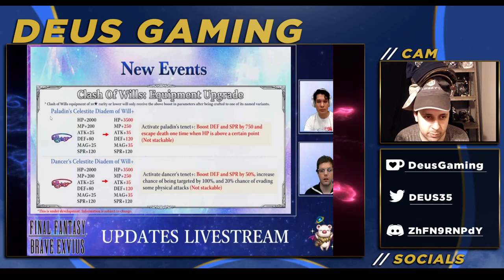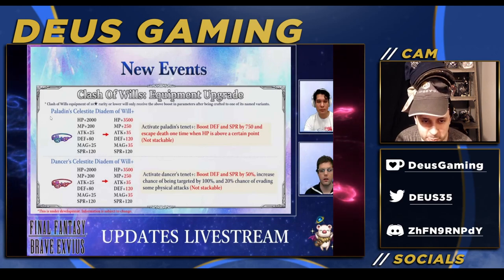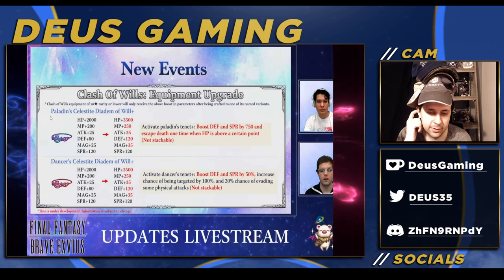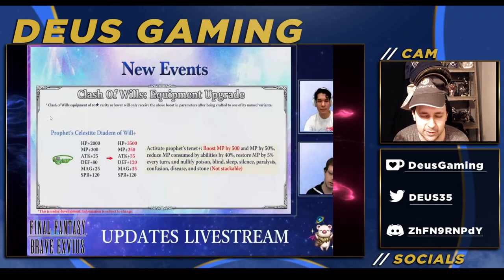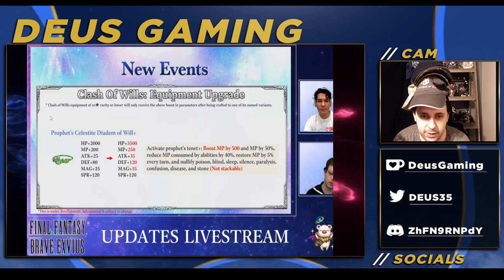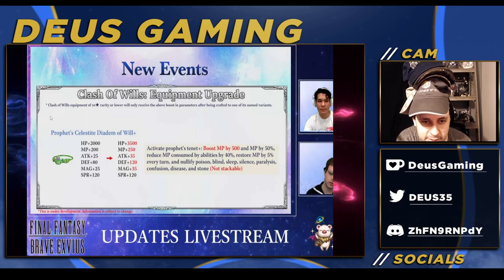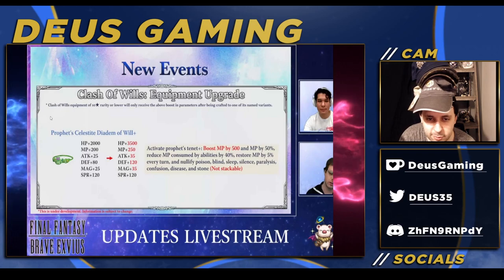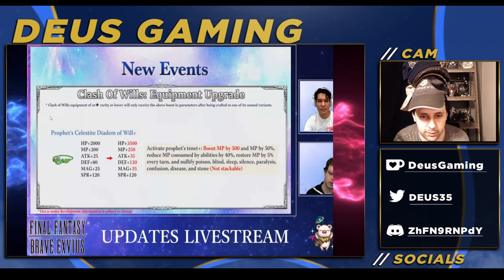They're upgrading the crown ability here. Everybody is using the dancer version, which gives you 50% defense and spirit, and also 20% evasion. I just always used it for the 100% targeting chance. This other version is actually quite good — if they ever allow us to have two of these, I would definitely get this one next, because the 500 MP for Golbez or X-Teth would be very nice, plus 50% MP on top of that. The only problem is it does the MP reduction, and you don't really want that since you want more MP for more damage. But the 500 MP is quite good — it's literally comparable to the Dancer Demon in this card. I have it twice — whoops.